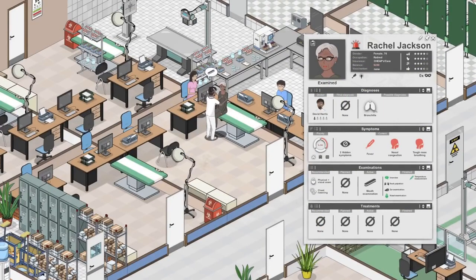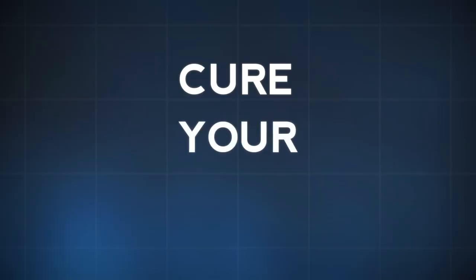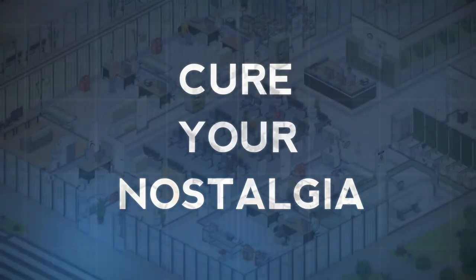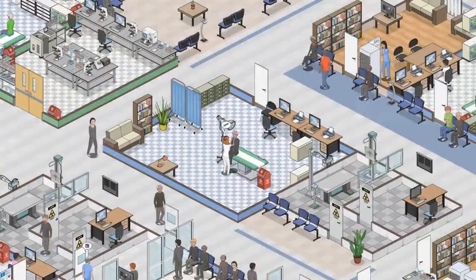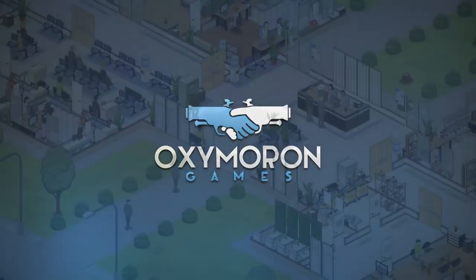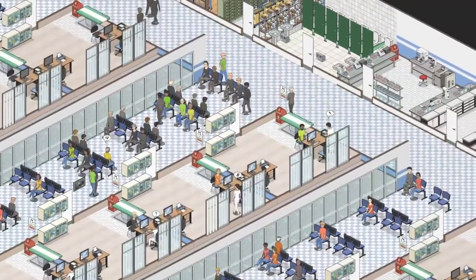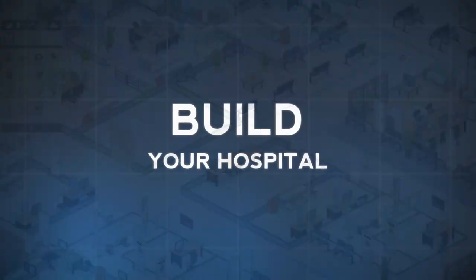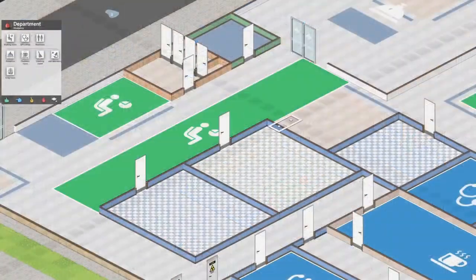Another thing people want to talk about, of course, is — as with Theme Hospital — are there going to be those interesting syndromes? You know, slack jaw, slack tongue with the huge tongue, bloaty head, the one where the guy would have hair all over him and all this kind of stuff. Are they going to have that? I don't know. I wonder whether some of that stuff can't be done because of intellectual property concerns with Theme Hospital. I think they've even said that's not something they want to head towards.